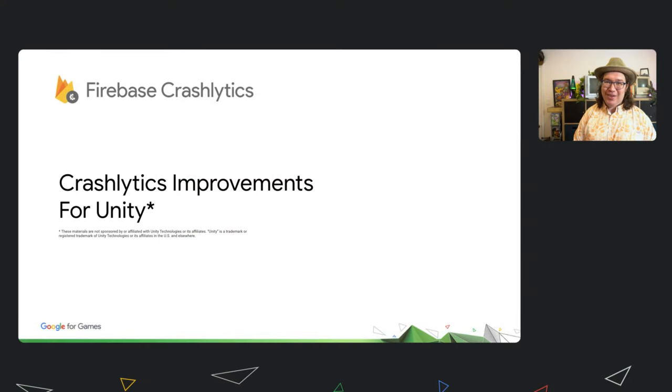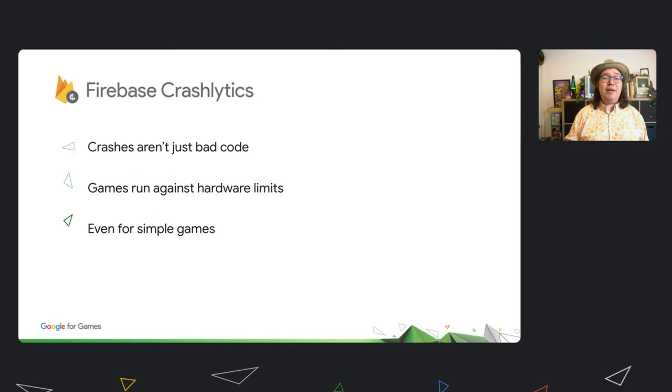A lot of you are using the Unity game engine, so we have some Unity-specific improvements as well. Crashes aren't always simple coding issues. Games go through a lot of QA, testing, and often soft launches, so the straightforward crashes have hopefully already been eliminated. But games tend to run up against the limits of users' hardware — whether you're accidentally relying on an OpenGL extension that's not actually in the base spec, using an unsupported compressed texture format, or simply using too much RAM for typical devices in a region.